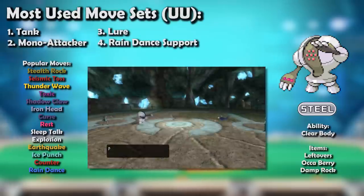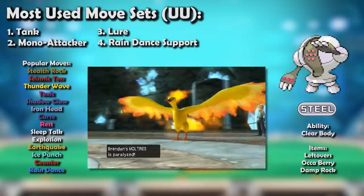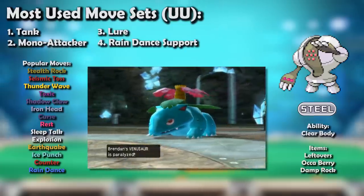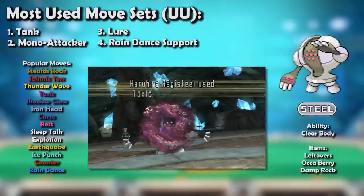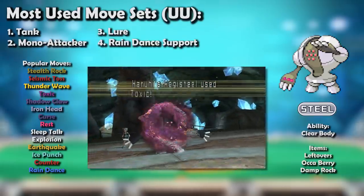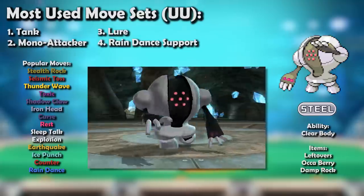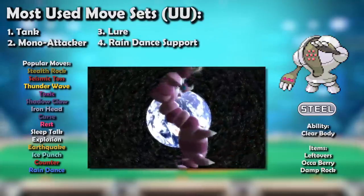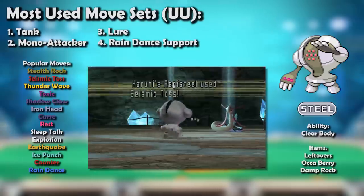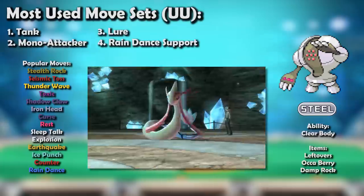It had a ton of useful options — it never went without Stealth Rock, of course, but from there the possibilities were endless. Thunder Wave was more common for its ability to spread paralysis against the common Fire-Water-Grass core, but it could also use Toxic to threaten several key Pokemon that would otherwise come into Registeel without fear, some being Ground-types like Rhyperior, Torterra, and Donphan. Toxic also helped Registeel be a genuine Milotic counter. This was especially effective because Steels besides opposing Registeel were rare, and Steel itself was excellent against Poisons. As for offensive moves, Seismic Toss was the default for its ability to dish out consistent damage, and it was generally more useful than Iron Head.